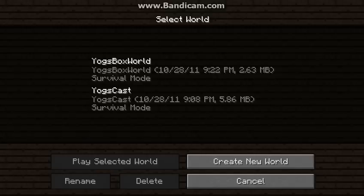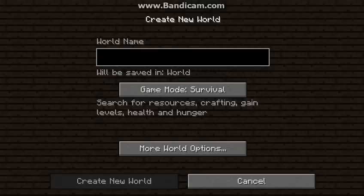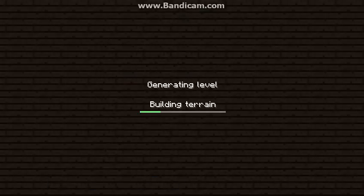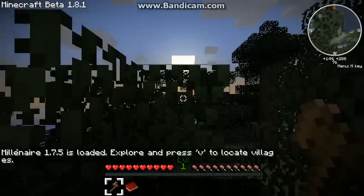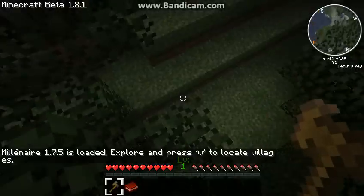So what I'm going to do is I'm going to go in now, I'm going to create a new world. For lack of a better name, I'm going to call it New World Yogsbox Survival. Everything's pretty straightforward. There's going to be a little bit of lag when we get going here. Holy crap, I've spawned in a tree.